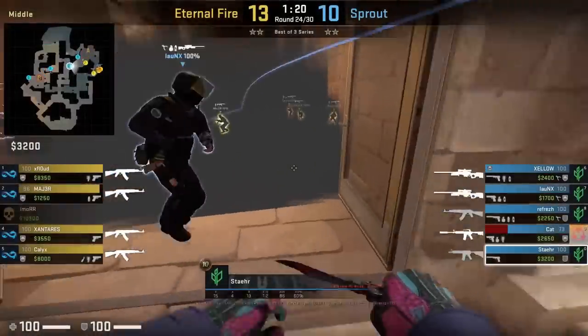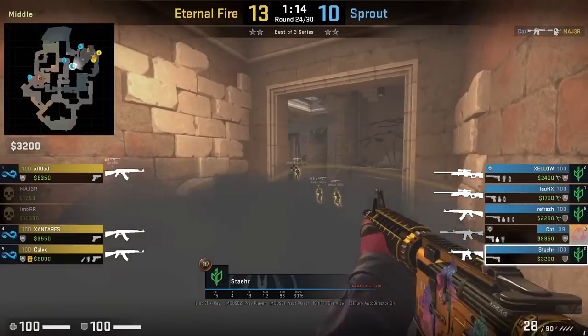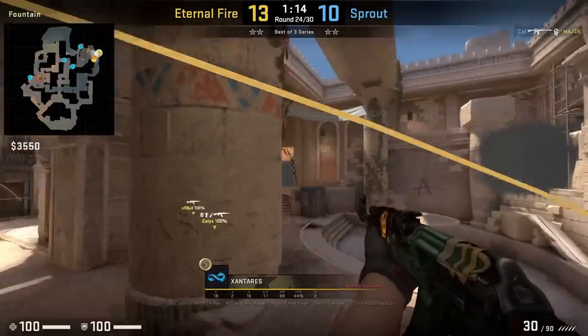If you're rotating to A through camera and you're smoked off, you can boost to see over the smoke. Stair is able to see over the smoke towards the far side, however he loses his duel against Santaras.